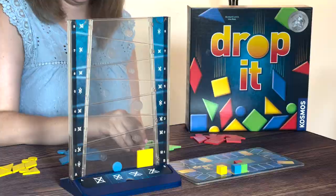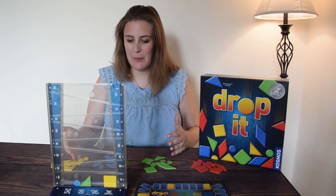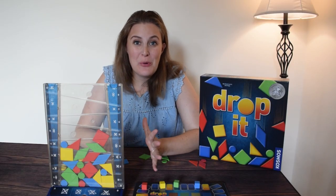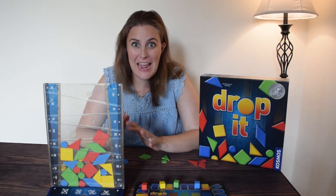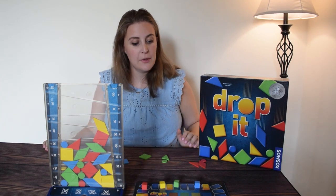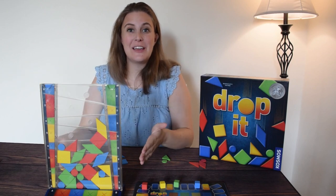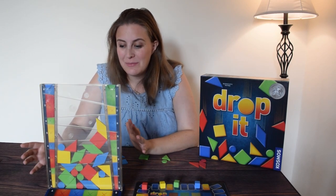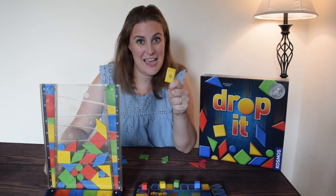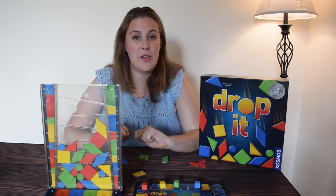Then green takes their triangle and gets one point. As the game goes on, it gets more and more challenging trying to avoid the same shapes and colors. The game continues until everyone has put in all of their shapes, and the person with the most points wins. In addition to shapes, you can also play with colors — the same concept, except you're trying to avoid hitting the colored spots. You can also play with joker tiles — each player gets two, and they can be used to ignore the placement requirements for those shapes.